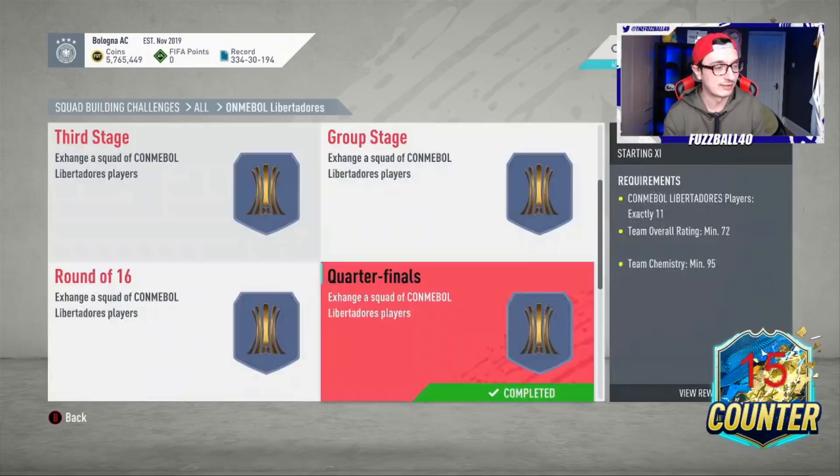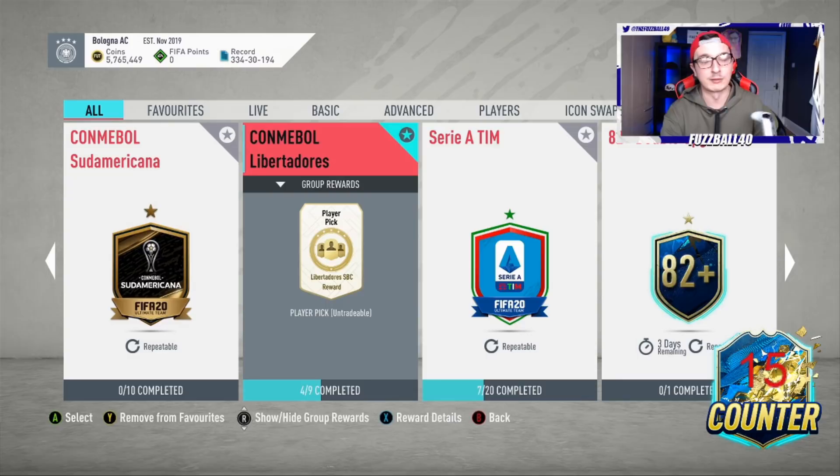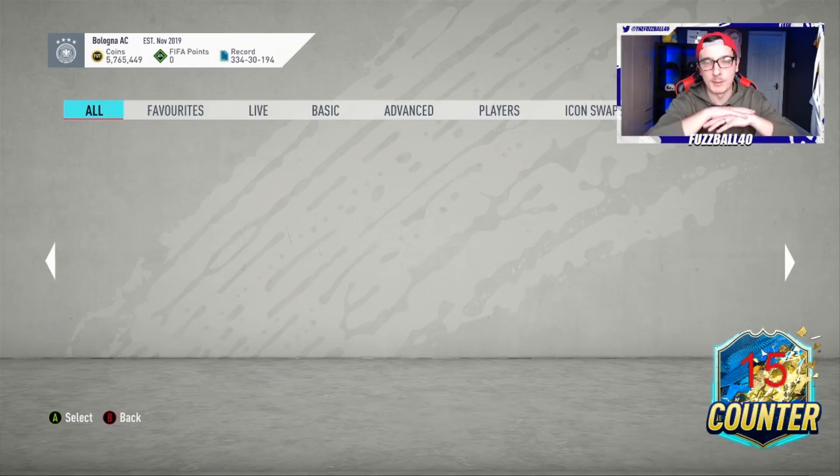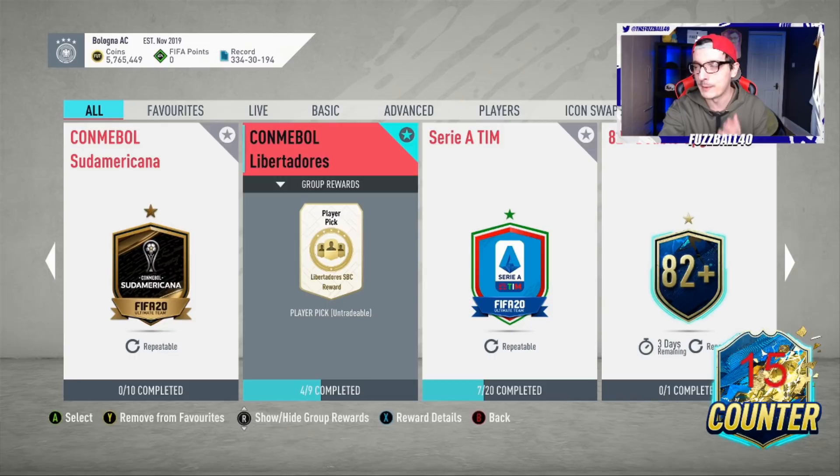If Footbin says the whole thing is 87,000 coins, you're doing it for 67,000-68,000 coins. All you need to do is make 28,000 coins from the players in this SBC to make yourself profit. But it's so important that you do not do what people are telling you - noting down specific players to use and always using those same players. That is ridiculous. Do what I've just done there.